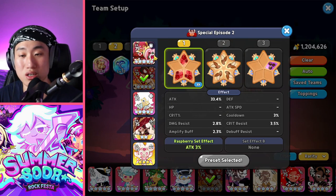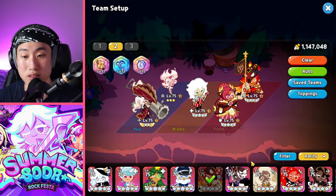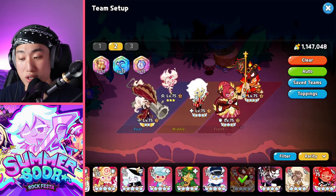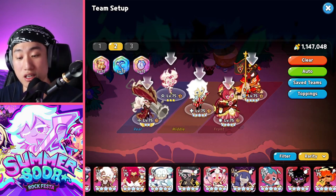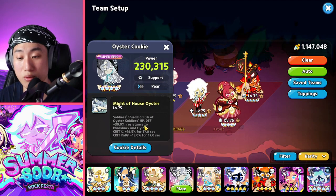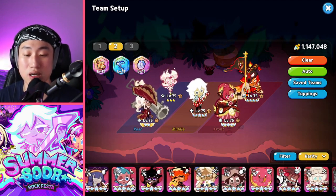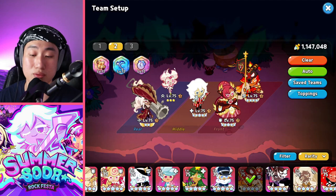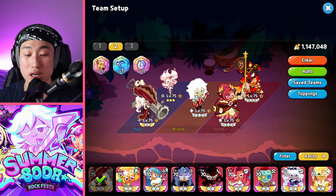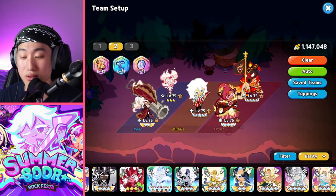For Mala Sauce, topping-wise I'd say full Solid Almond or full Searing Chocolate depending on what you want. If you don't have Mala Sauce, other cookies that increase crit include Carol, Oyster (which increases crit percentage by 16.5%), Pitaya (increased crit for just the fire breath), Macaron, and Blackberry.